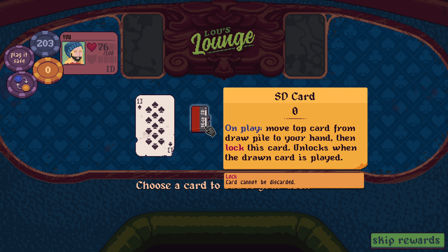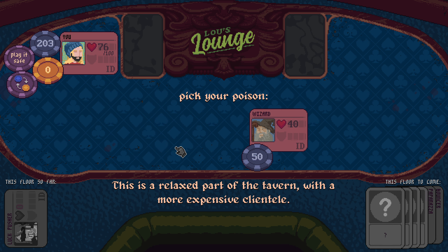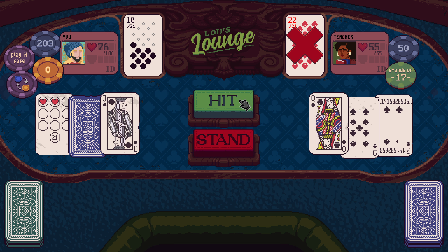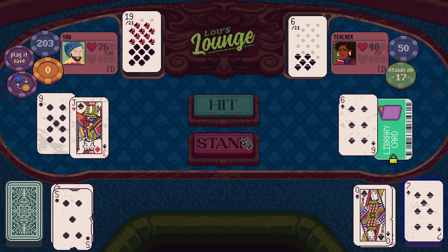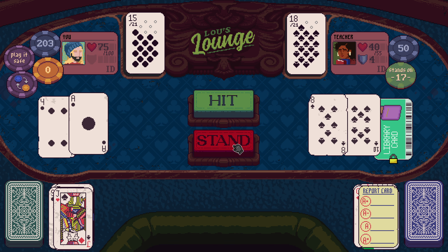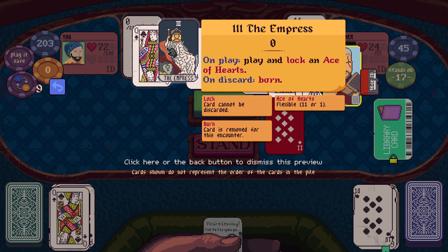On play move top card from draw pile to hand, then lock card — unlocks when drawn card is played. I like that with the Bargaining Chip. Let's go, Teacher. I want to try and save a lot of money for card removal later. That's a nice one — can we please get our Empress?